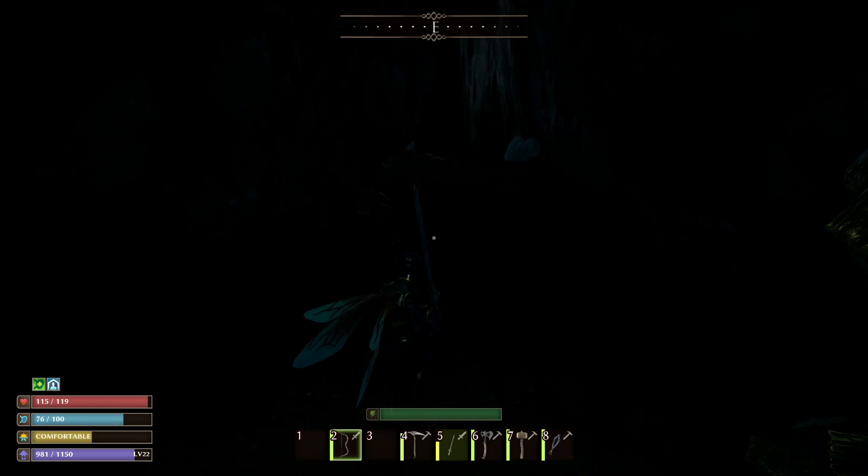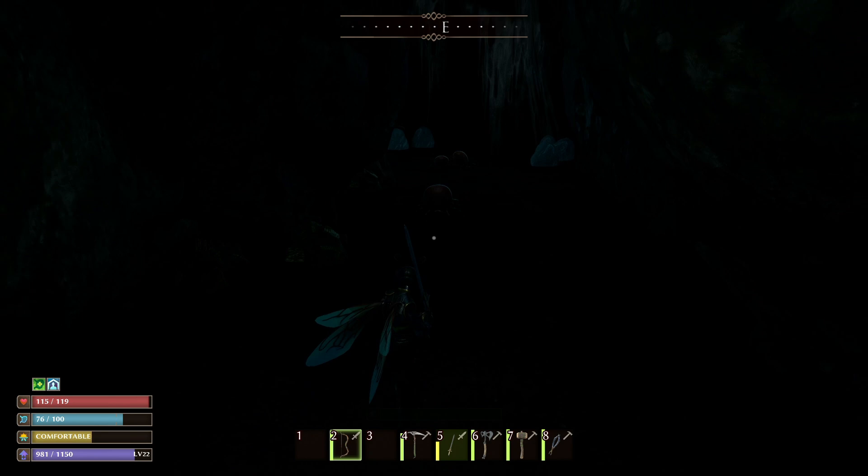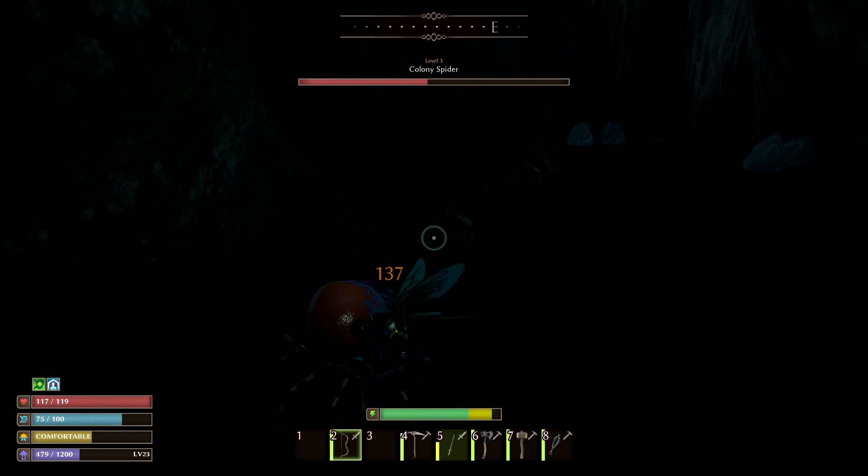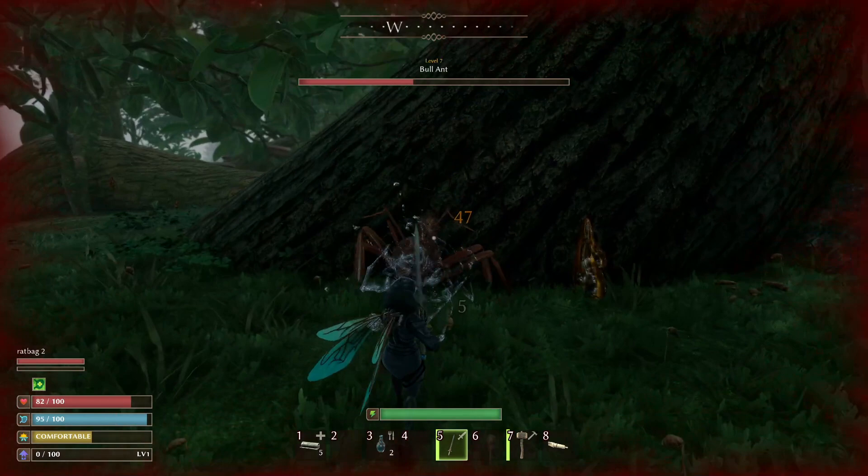Maybe not the best tip for a new player to Small Land, but if you're pretty geared up, you can head over to the crypt and farm these little bloodsuckers. They give a huge amount of XP — like 220 XP per kill — as opposed to a bull ant, where I only got 24 XP for actually finishing it.